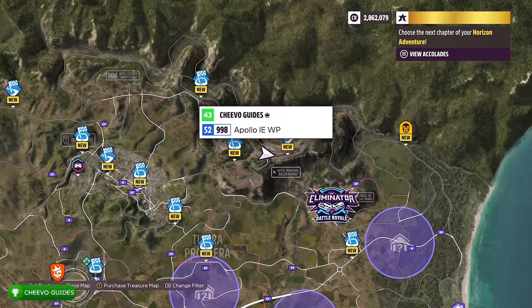This one's actually really easy to get as long as you load up one of my blueprints. I went ahead and made a custom event right next to the location where you need to take this photo. Just for reference, I'm going to show you the location on the map — this is exactly where you need to go to take this picture.